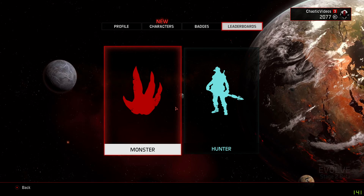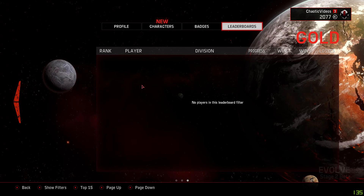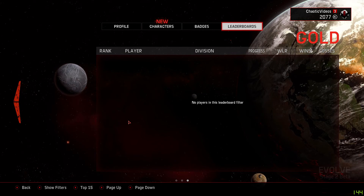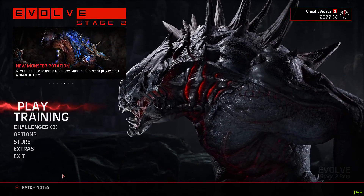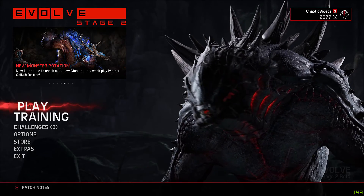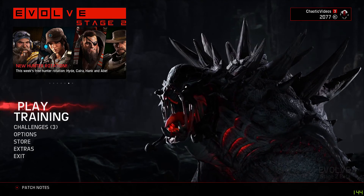Next is the leaderboard. Currently the game is still in beta — it says at the bottom right 'Evolve Stage 2 Beta.' This game does not have much of a leaderboard yet; hopefully they will be updating it soon. If you click Play on the bottom left of the main menu, you'll automatically be put into a game after searching for a little bit.